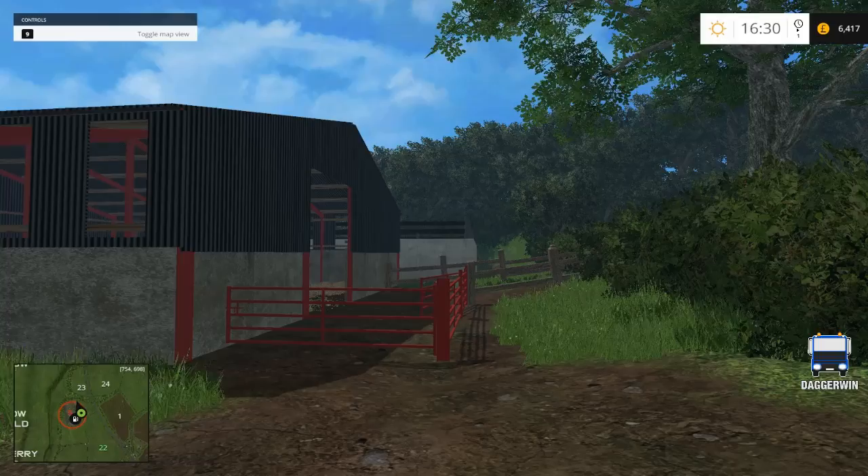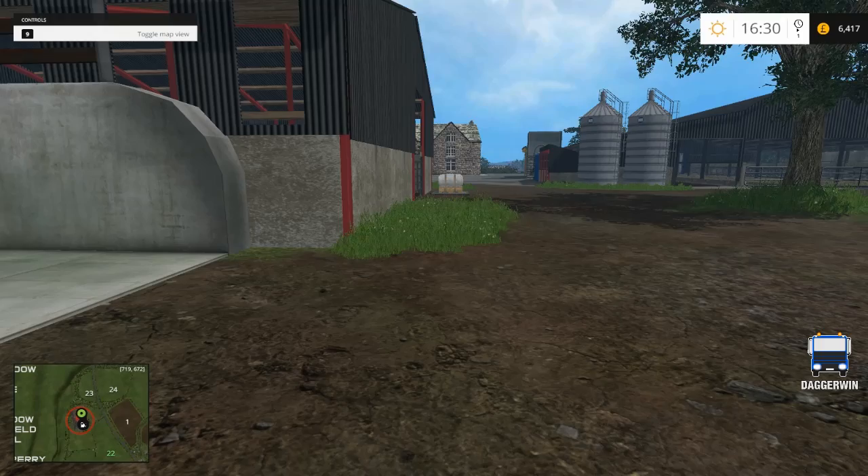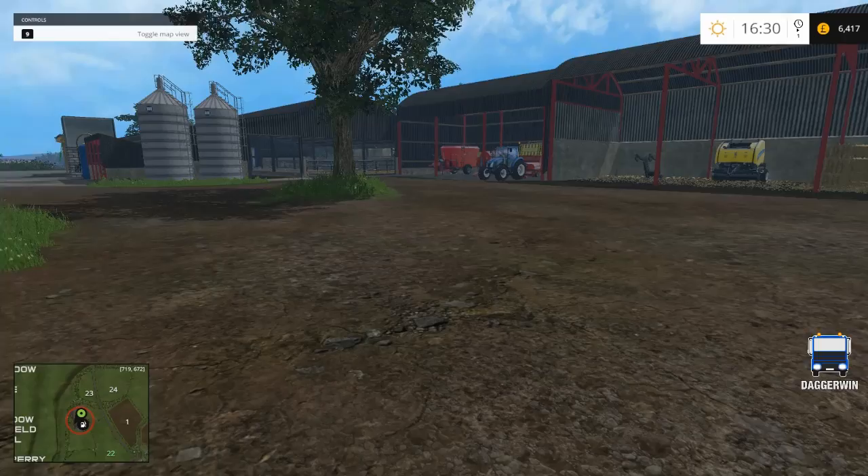Hi everyone and welcome back to Cobra Park Farm. This is part three and we did manage to do a bit of feed yesterday. We've managed to feed the sheep so they should be happy. We've also started the silage clamp, but we now have to work on the cows and then we'll be later on in the series doing the beef mod and the pigs as well.